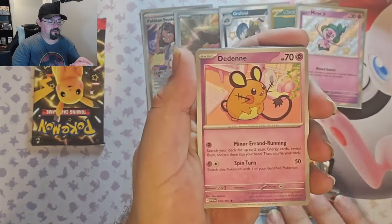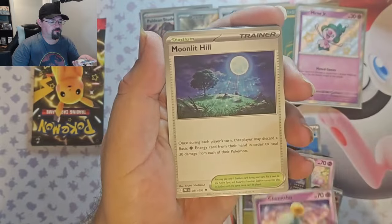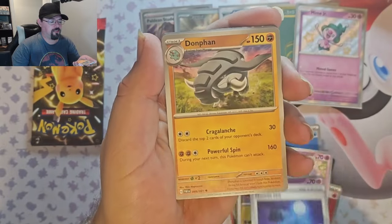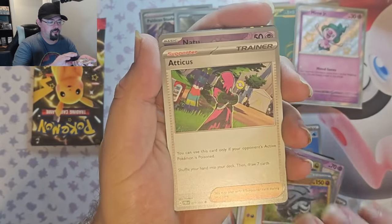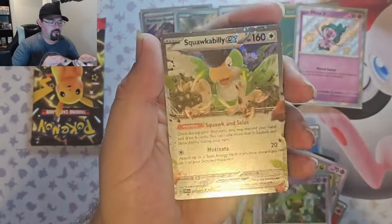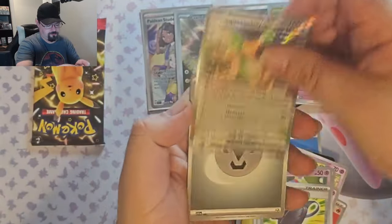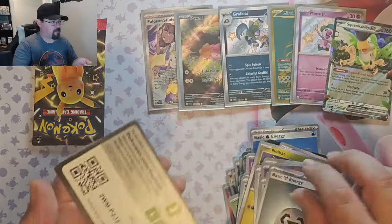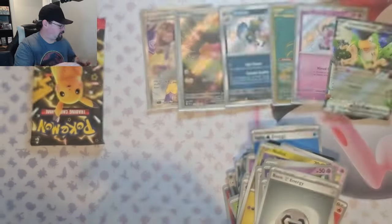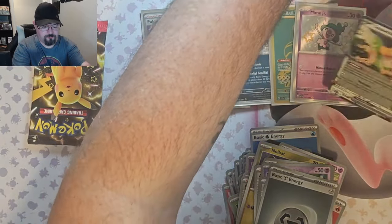Phrygibax, Dedenne, Noibat, Chunchu, Moonlight Hill, Donphan, Atticus, Natu reverse, Nemona's Backpack reverse, and we got a Squawkabilly EX. There we go. And then we sleeve this up.